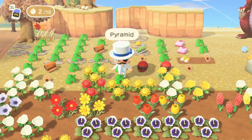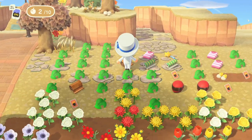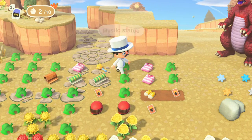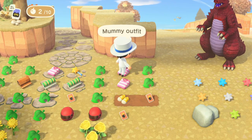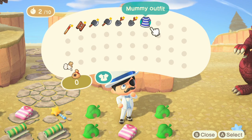We've got some gold bars here, we've got pyramids — oh, we've got a couple of pyramids — we've got golden dung beetles, we've got all sorts of things here, we've got the golden seats, a mystic statue which looks great, golden candlesticks, we've got the mummy outfit which I actually want to check out. Maybe that'll be our themed outfit for the episode.